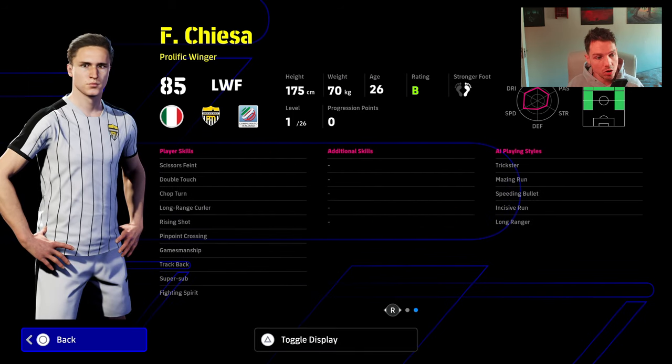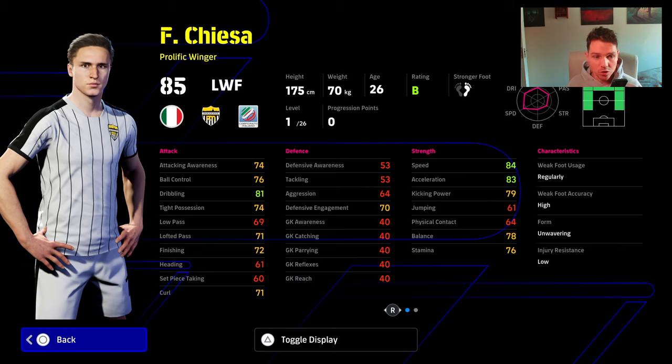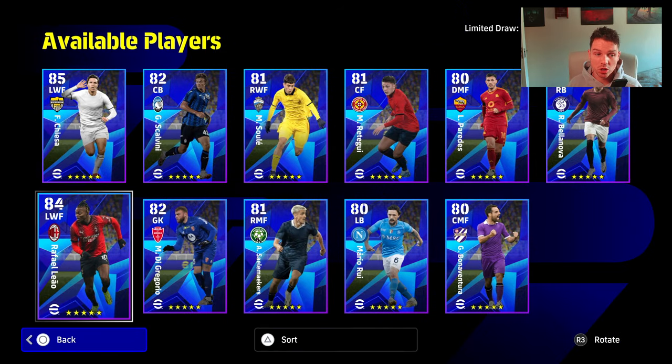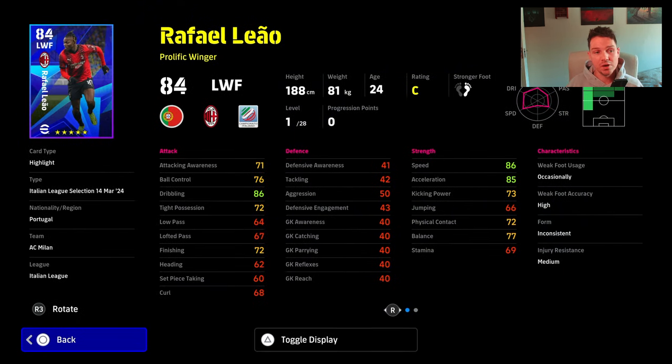Chiesa — you know what you're getting with him. Use him as a super sub or impact player — really solid. You can give him ball roll; if you give him double touch he does have it, but he needs sole control and flip flap. Very good acceleration, speed, everything you could want. That said, I think this Italian pack is actually quite weak — probably the weakest of the three. The Spanish pack isn't great either.